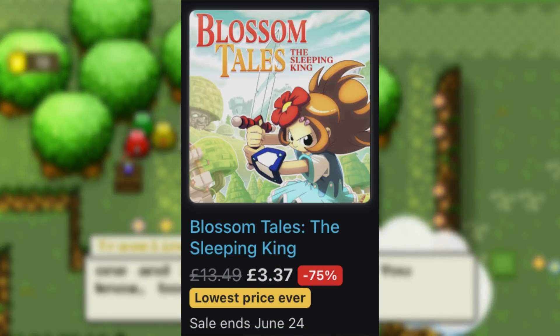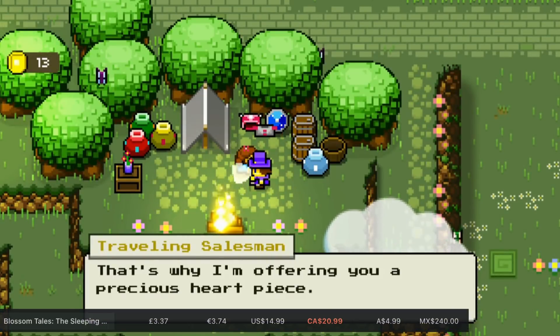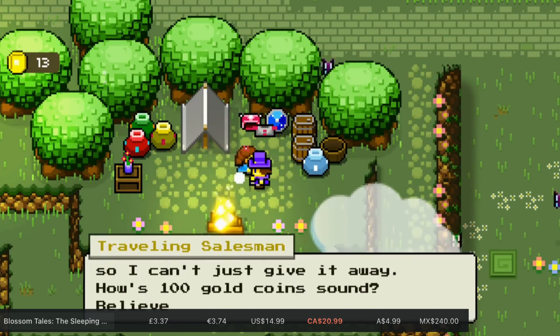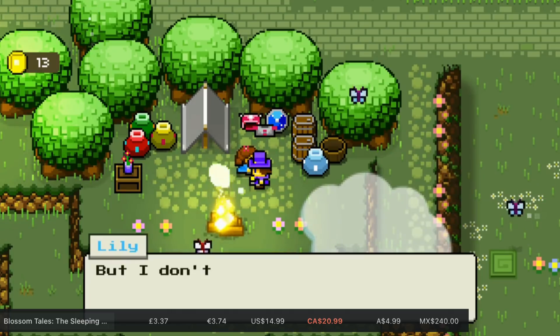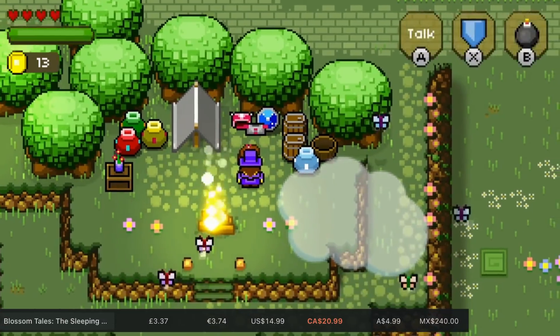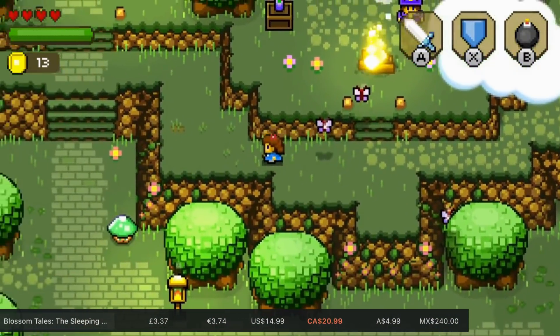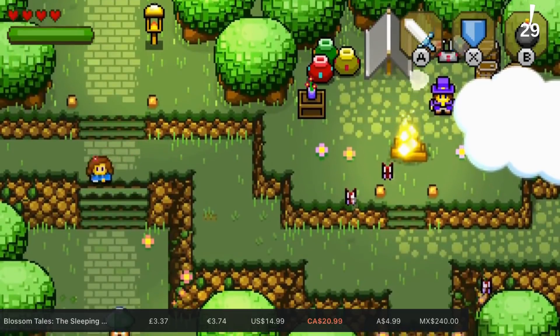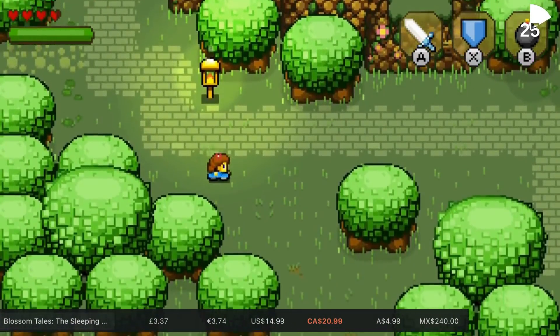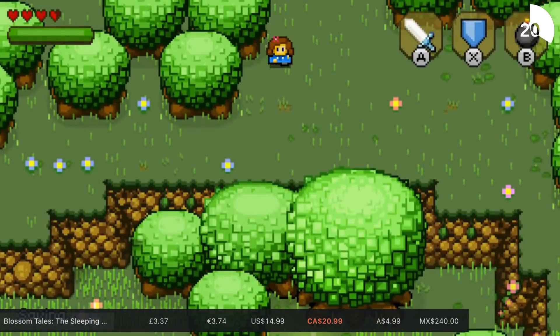First up, I bought this one for my daughter on her Switch — it's Blossom Tales: The Sleeping King. It's 75% off, taking it down to £3.37, and that goes on until June the 24th. This is essentially Zelda old-school style — top-down, lots of dungeons, a very cool main character, 15 hours of gameplay, HD rumble, five different dungeons in total. It's got a nice soundtrack and great art style. For this price it's absolutely essential. It's 436 megs.